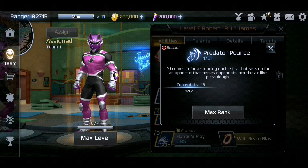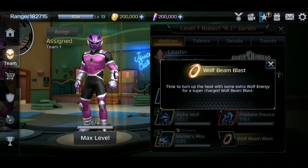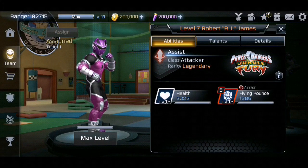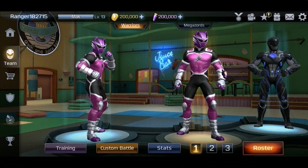Then we have Predator Bounce — RJ comes in for a stun double fist into an uppercut that tosses opponents into the air like pizza dough. We also have his super move called Wolf Beam Blast — time to turn up the heat with some extra wolf energy for a supercharged wolf beam blast. And his assist is a five-cost breaker: flying pounds — RJ swoops in with a double punch knee strike that leaves opponents staggering.